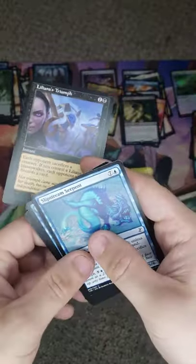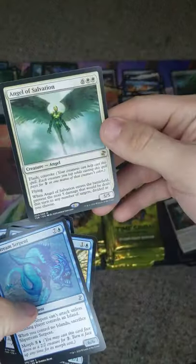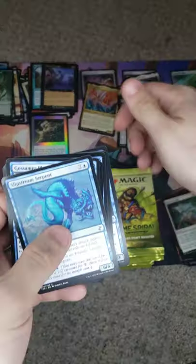Liliana's Triumph — that would've been nice to get as a foil. We got Angel of Salvation. And we're gonna go Shaper Order, Nitrate Assassin.